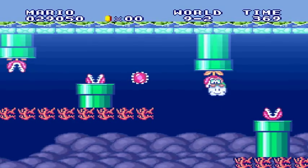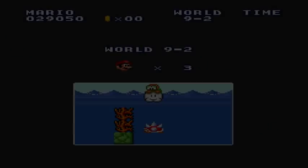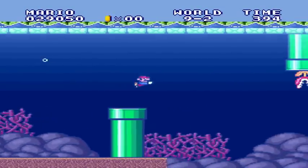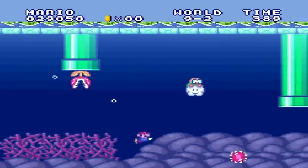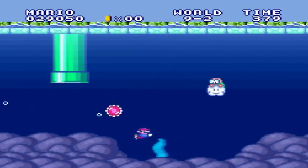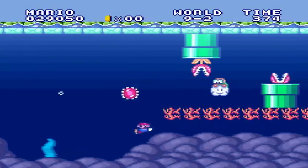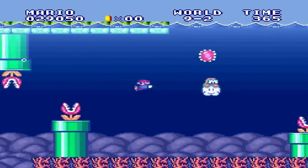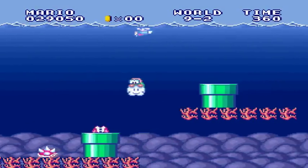I hit my head on the coral there and bounced into the abyss. Which reminds me, why am I not so easily sucked into the abyss on this underwater level? I'm swimming like normal, but I'm not getting sucked into it. I don't quite get that. But I definitely should be swimming forward because he's chucking his spiny eggs all over the place.